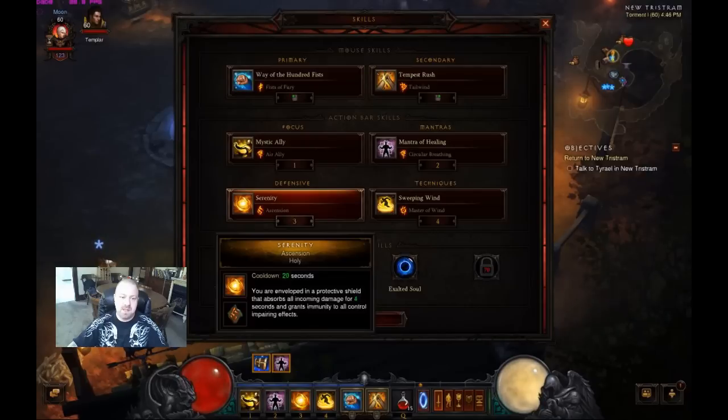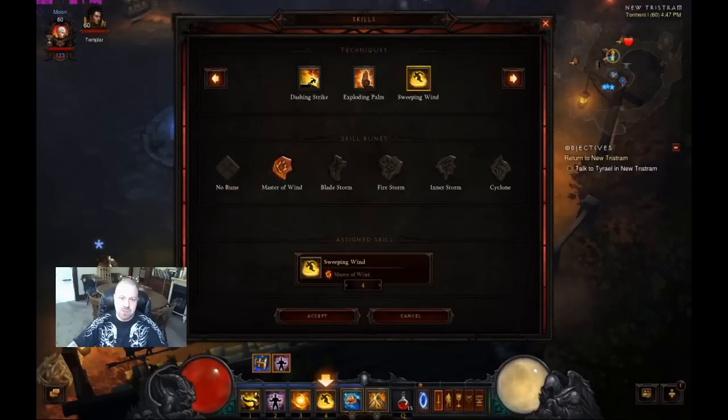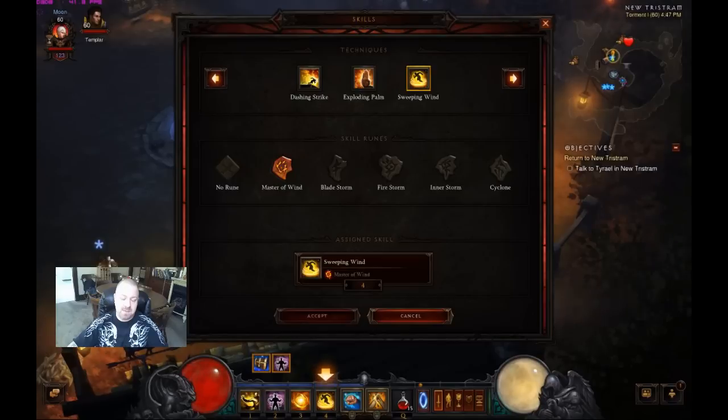Then I've got Serenity with Ascension for 4 seconds of immunity to everything — very nice to have. Basically 4 out of every 20 seconds you can do whatever you want. If you hit a really bad pack, you have the ability to get out and be immune to heal up. And then, because I've exceeded the 12.1 spirit-per-second threshold, I'm doing Sweeping Wind with Master of Wind. Should you still not be meeting your spirit needs, you can use Inner Storm and get an extra 4 spirit a second, which could allow you to go with two one-handers — though you'd need a lot of spirit per second.